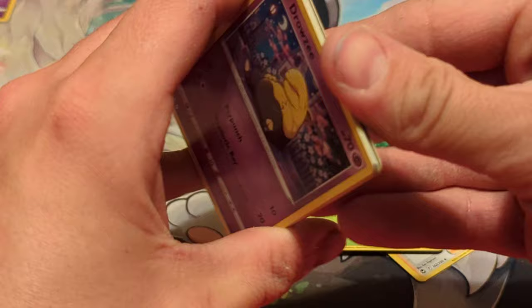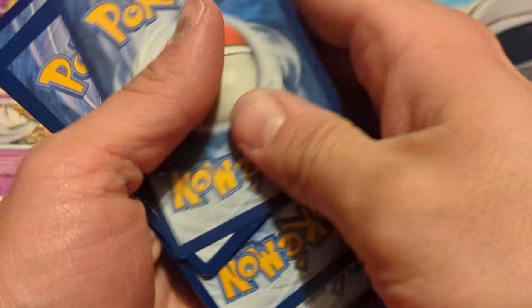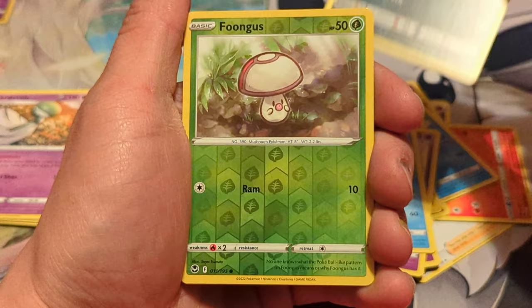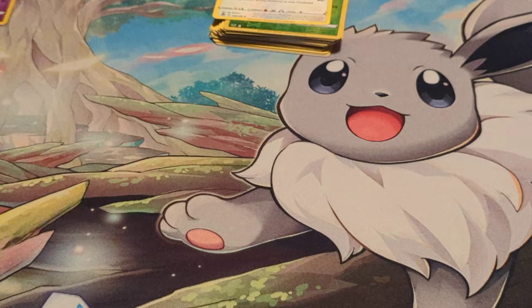Moving on to the next pack — there is the code card for that pack. One, two, three, and four to the front, straightening everything out. Starting off with the Steel Energy: Braixen, Altaria, Fletchinder, Drowzee, Growlithe, Misdreavus, Wailmer. We've got a Murkrow. Reverse is a Foongus and a regular Hisuian Braviary as our rare. So far we've got nothing out of either side.